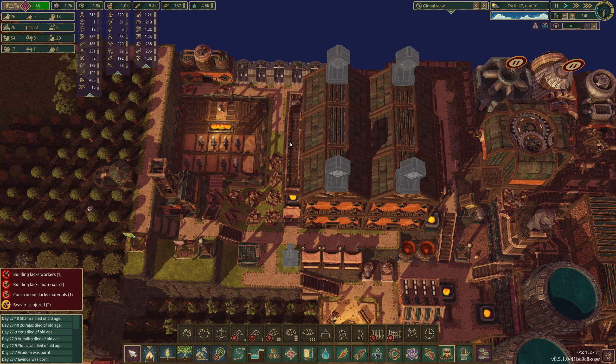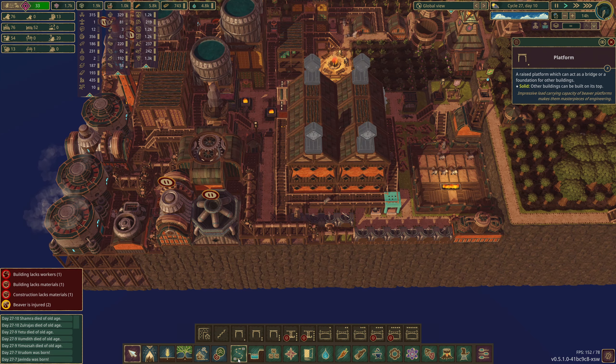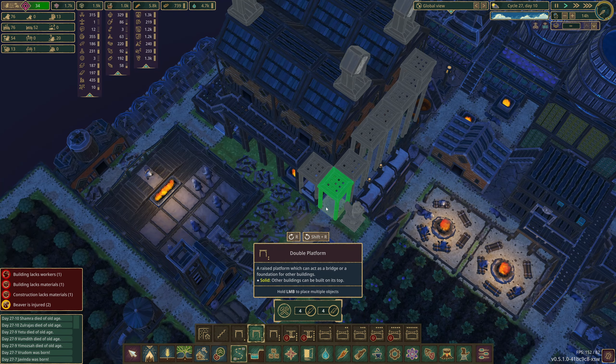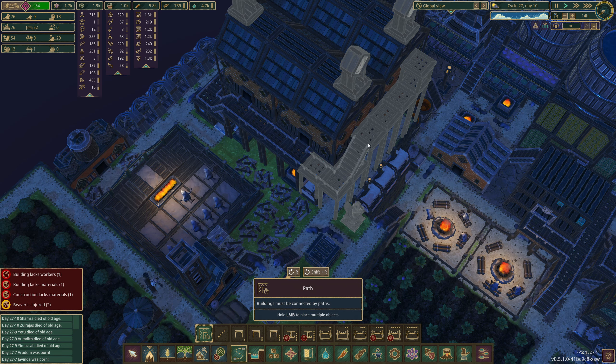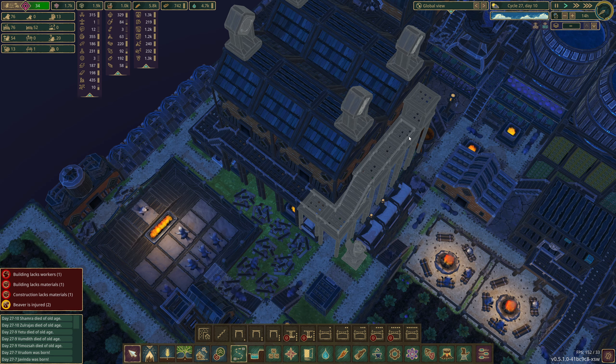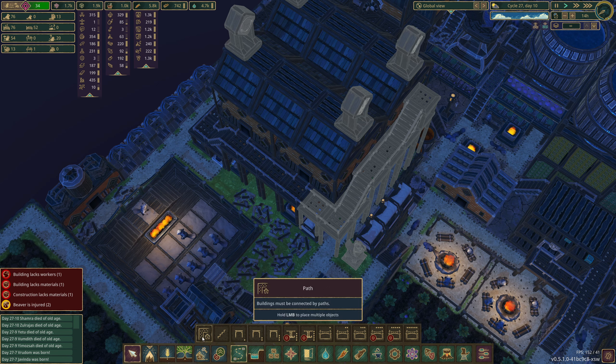I'm going to let them finish that bot and toggle it on when we need it. Most of these buildings have bots in - bots all along here. As you can see it's blue, meaning there's a bot in there. We've also got one in the woodwork shop. It's looking nice, I'm very happy with it.